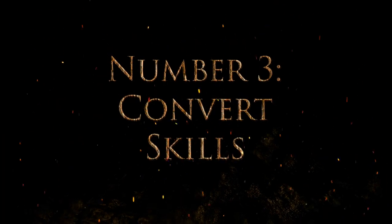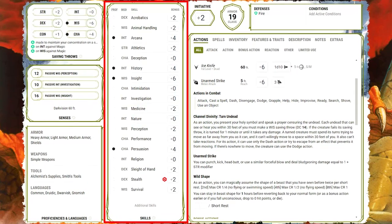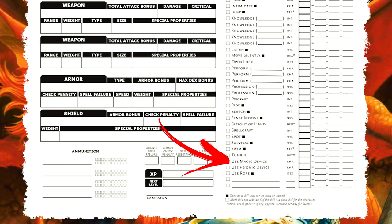Number three: convert skills. Most editions of D&D or RPG systems such as Pathfinder use some sort of skill system, and many things a character might want to do lie in the domain of one or more skills. The goal when converting is to convert those skills as well. Not all skills from older editions are included verbatim in new editions such as D&D 5e, and the same is true going from one system to another — there may not be a one-to-one correlation. Many skills have been merged or dropped entirely. Used Magic Device from D&D 3.5, for example, has mostly been dropped from D&D, though some of its checks may fit under the Arcana skill.